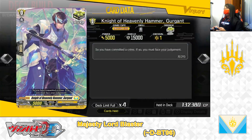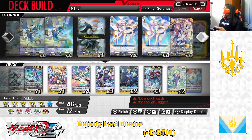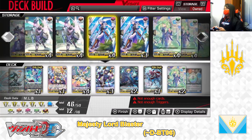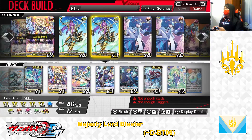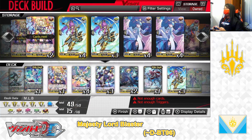Next up, the grade 0 Knight of Heavenly Hammer, Gurgut, critical trigger — not playing this card anymore, taking it out. In its place, we're putting in the grade 0 Daring Knight Saul, critical trigger. We are putting 3 into the deck — 3 is enough.